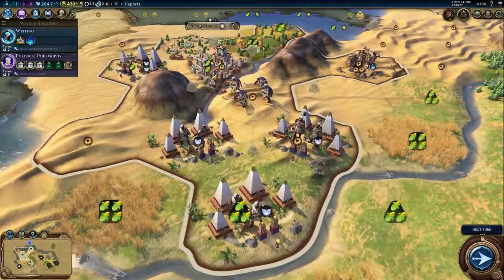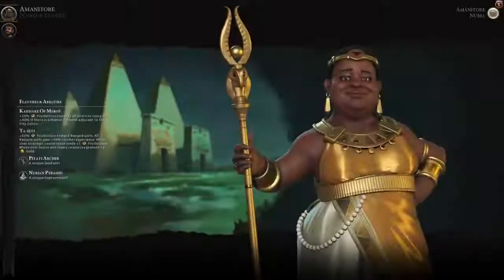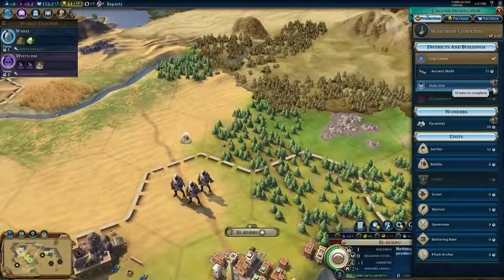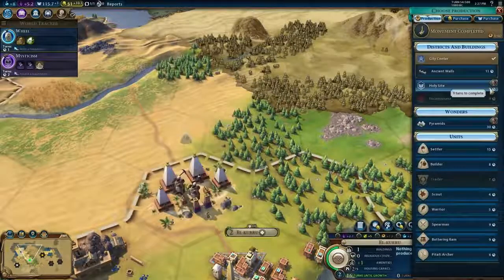Nubian Pyramids provide faith and get bonuses based on adjacent districts, or food from city centers. Amanitore's leader ability is Kandake of Meroe. She gets bonus production towards building districts, which is further improved if there is a Nubian Pyramid adjacent to the city center.